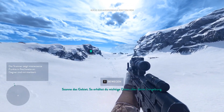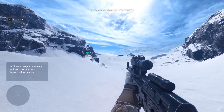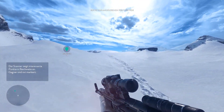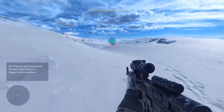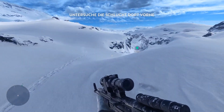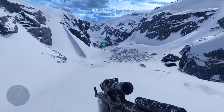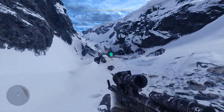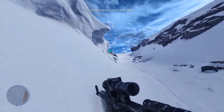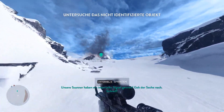Da sind wir zurück. Scanne das Gebiet — so erhältst du wichtige Daten über deine Umgebung. Wollen wir mal schauen, wie das hier geht. Soll ich mich einfach nur zu den Punkten vorbewegen? Durchquere das Gebiet und finde einen besseren Aussichtspunkt. Unsere Scanner haben ein imperiales Signal geortet — geh der Sache nach, schnell.